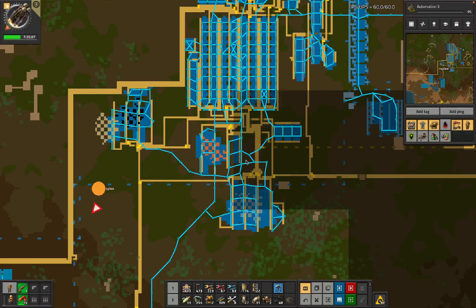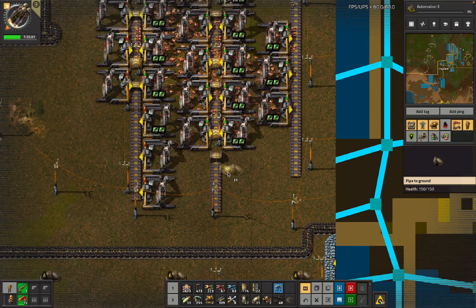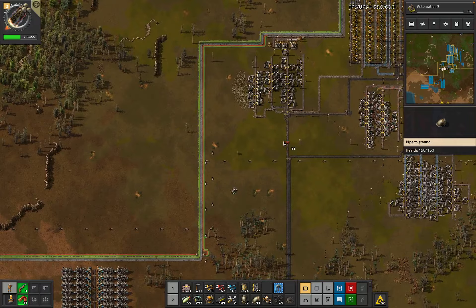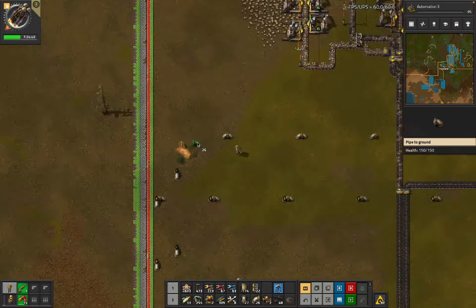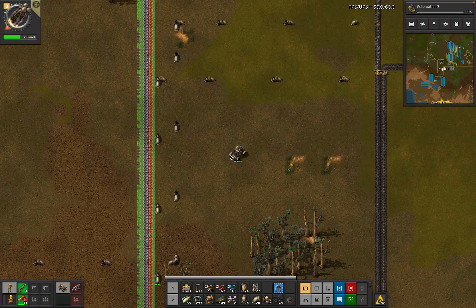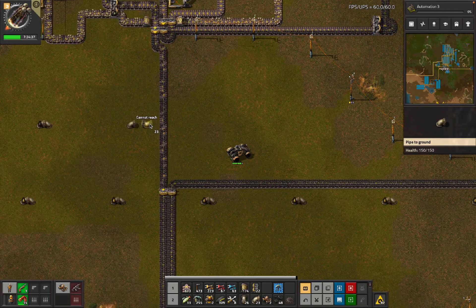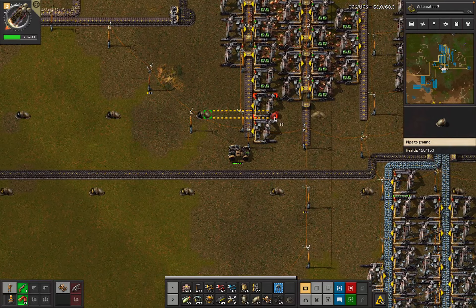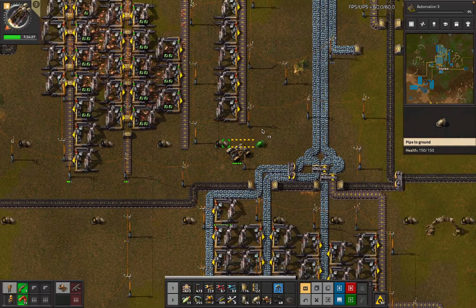Over here, through this section, kind of through here - is that going to be a place that works? There. So we're now connecting this other oil outpost, which is already getting some work done.